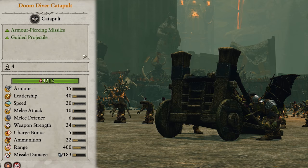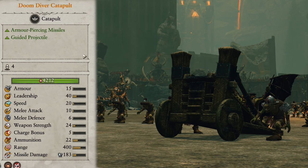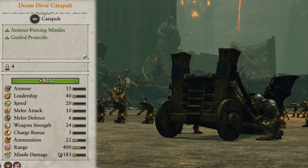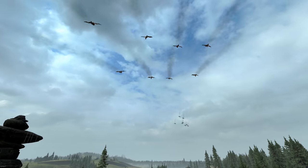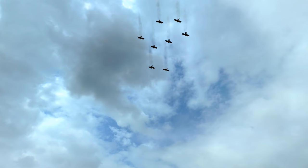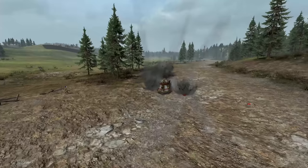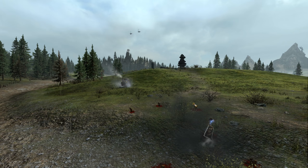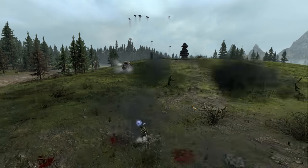Doom Diver Catapults are closing us out and they're actually pretty top tier. They fire armour piercing projectiles in the form of insane goblins in wind suits. Since they are manned projectiles they are guided, so have fantastic accuracy even at max range and can hit almost anything with pinpoint accuracy. I replace any rock lobbers with these guys as they don't even compare. In battle they're at the back lines targeting whatever is most dangerous on the approach, and with the amazing accuracy this can even be single characters as they'll hit a good 80% of the time. They're also pretty good at taking out large units such as steam tanks.